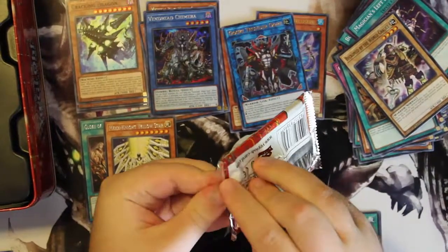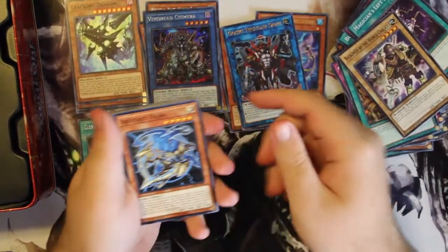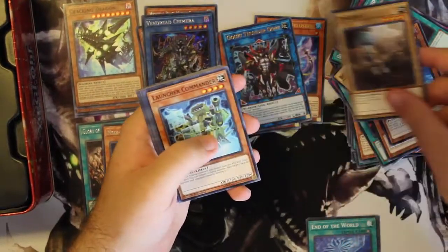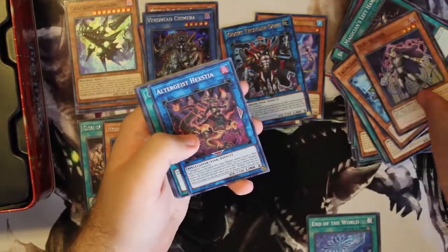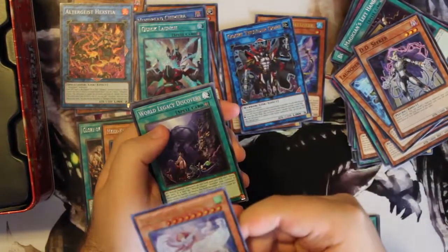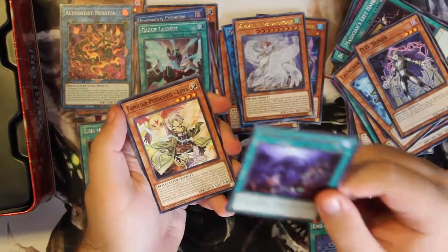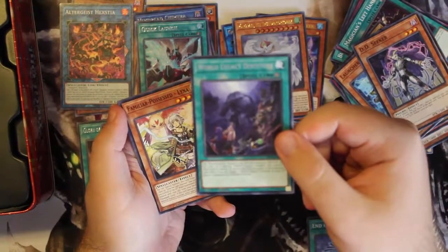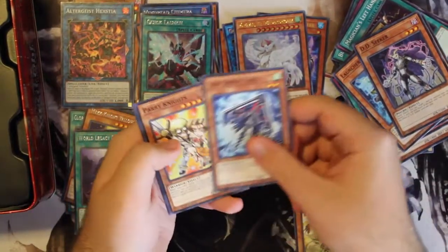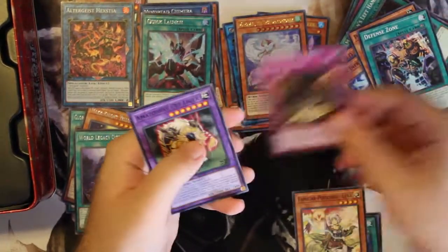Getting into the Mega Packs for the Jaden and Yuki tin: we have Artifact Vajra, Moonlight Crimson Fox, Bow Baboon, Zombino, Launcher Commander, DD Seeker, Autoguist Hextia, Quick Launch, Merriamain — True Draco Phoenix, Wood Legacy Discovery — I have no clue why, given that it just got reprinted in Battles of Legend: Relentless Revenge — Merriamain Lina, Link Info Flyer, Pale Knights, Defense Zone, Tronlight Cloth, and Amazoness Planet Liger.